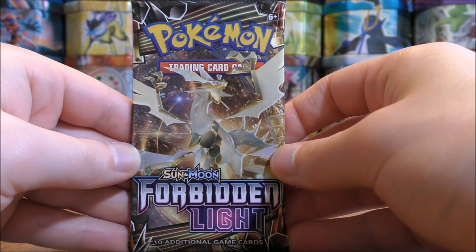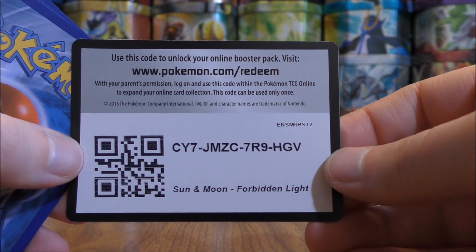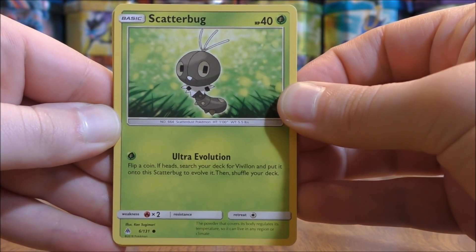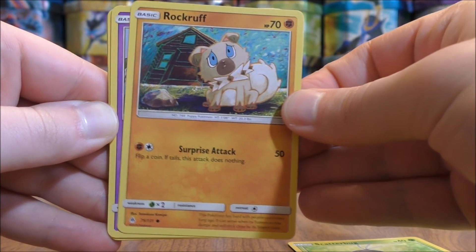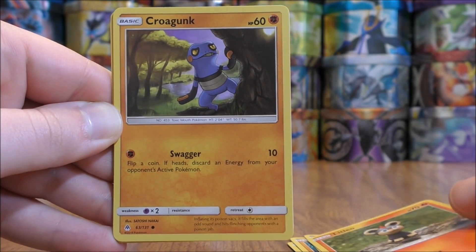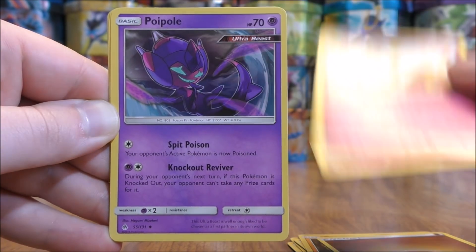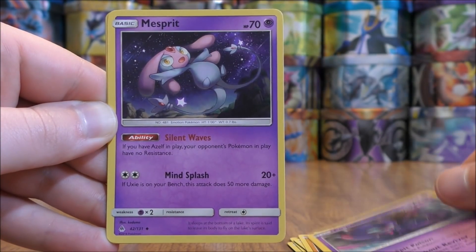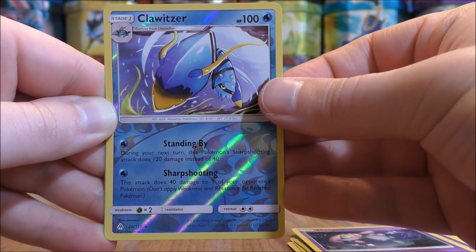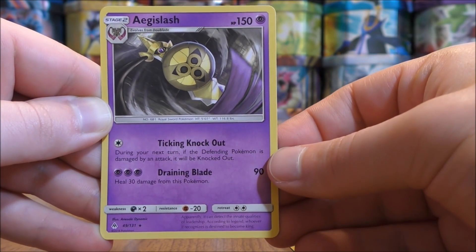Ultra Necrozma pack now — still awaiting any good pulls, ultra rares or secret rares. Pack starts with Scatterbug, Rockruff, Skrelp, Litleo, Croagunk, Fighting-type Energy, Floette, Poipole, Mesprit, Reverse Hollow of a Clawitzer — the second rare Reverse Hollow pull this opening. And the final card would be an Aegislash.